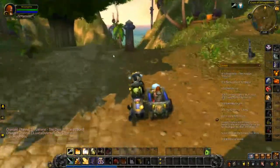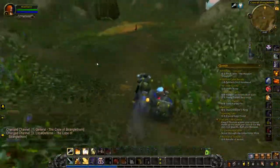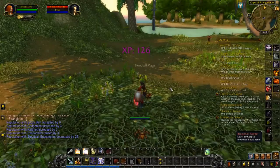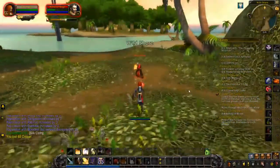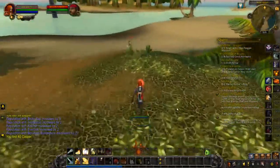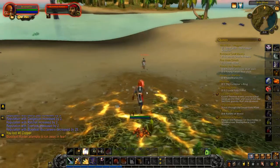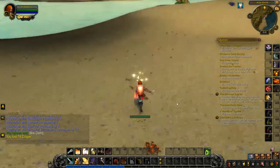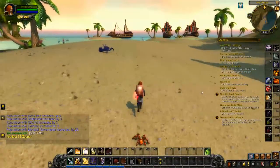Protection paladins are very powerful to deal with any pirate that gets in the way. I barely even had a chance to start casting that spell — I'm really fast. Normally on my warriors I'd hamstring those guys, but I forgot how fast they run away if you don't.